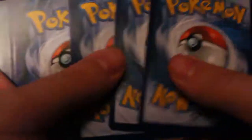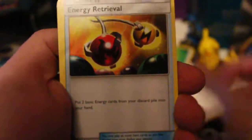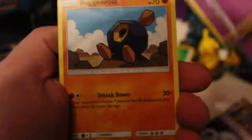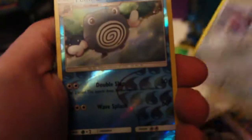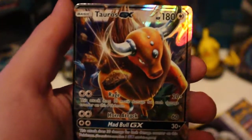Maybe we can get something! We've got something — Spinda, Steenee, Energy Retrieval, Cosmog, Grubbin, Sandygast, Caterpie, Skarmory, Reverse Bewear, and the rare is Turtles GX! I needed this card so much! I now have two competitive Turtles GXs — I think two is all I need!